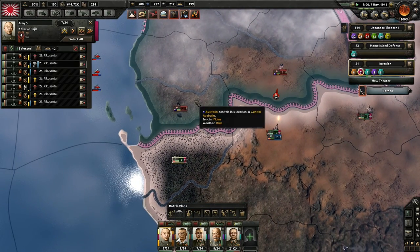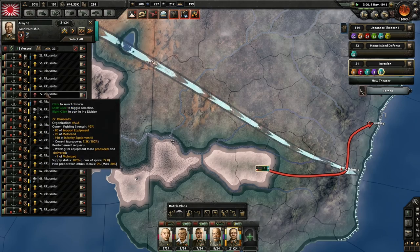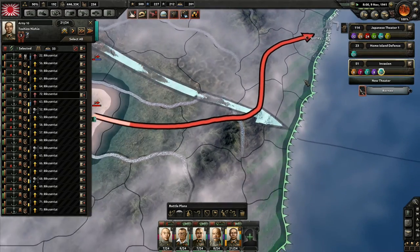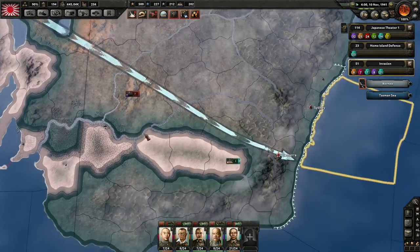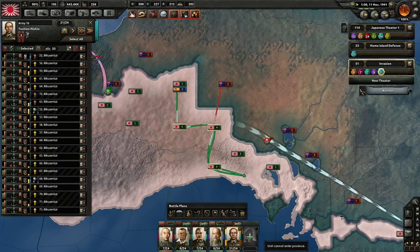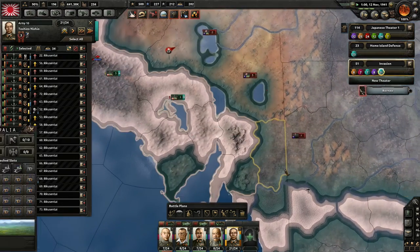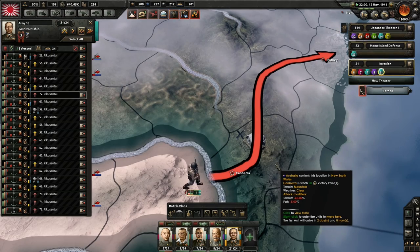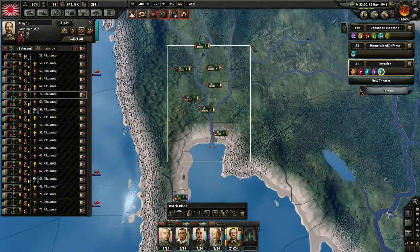We can beat these guys when we actually have supplies. The 72nd Marines could actually win this war for us. We're right outside the Australian capital, but they have a unit moving over. We're still connected to the port — that's good. Two days to get their capital, then Sydney. That's the big goal of this episode, and also getting these guys to reinforce Europe.